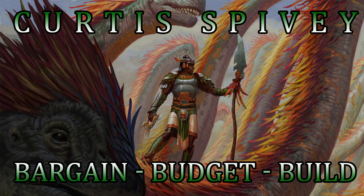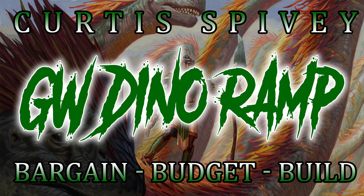This is Curtis Spivey with Team ABU with another bargain budget build. This week we have budget green-white dino-ram. The awesome thing about this deck is it's only four ticks online and $28.59 in paper, and this deck is going to get those red decks out of your area.